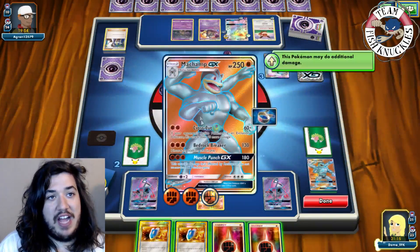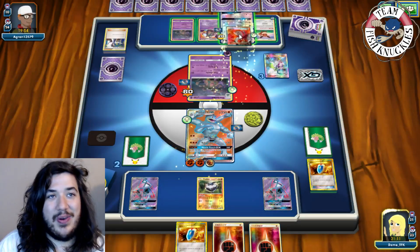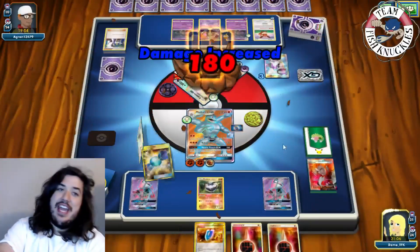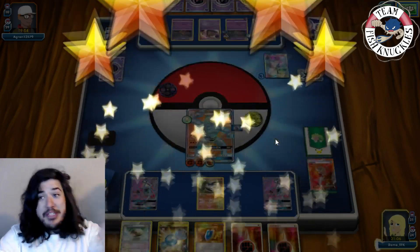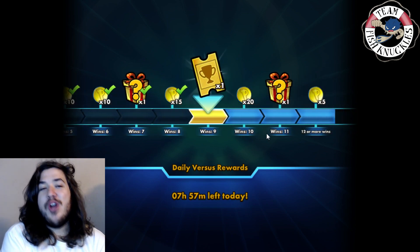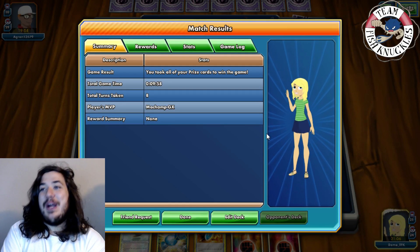On our turn — a Choice Band off the top deck! We put down Machamp, VS Seeker for Lysandre to bring up the Espeon GX, and use Bedrock Breaker for 180 damage to knock out the Espeon GX. That's the win against one of our worst matchups — an all-Psychic deck that punishes us for using items, which we have to do as an evolution deck. We took down Espeon Garbodor, once considered one of the best decks in the format!